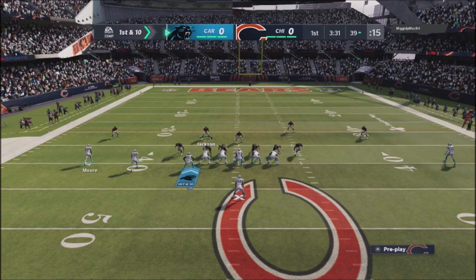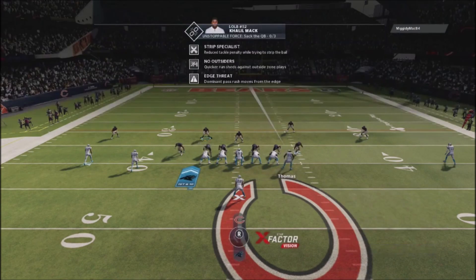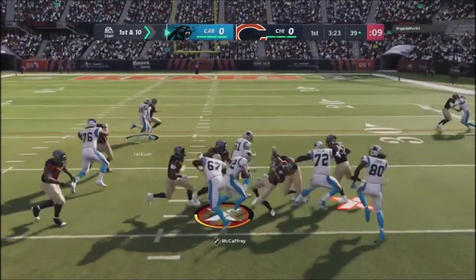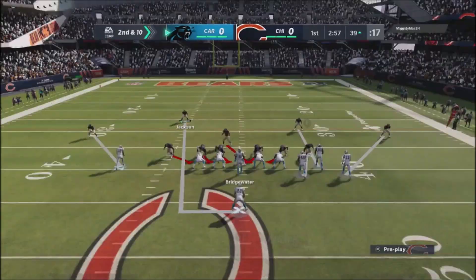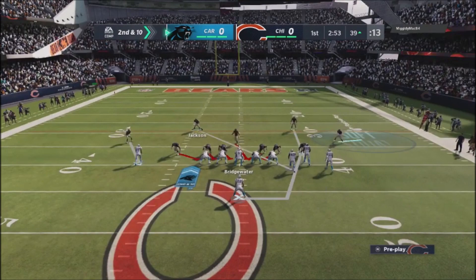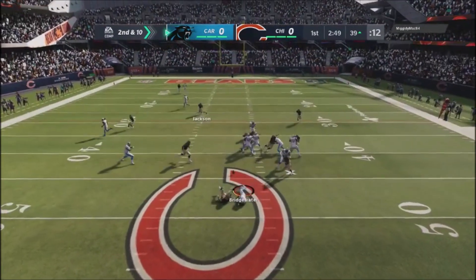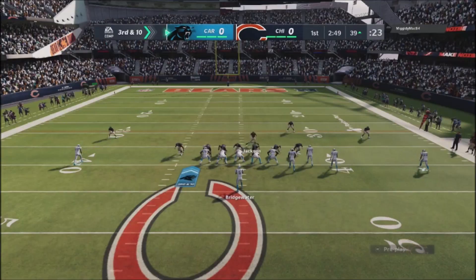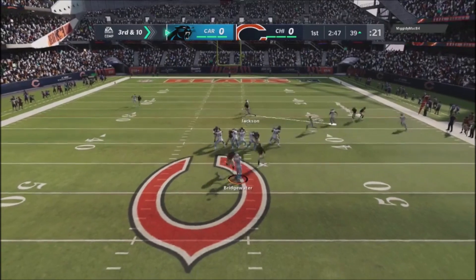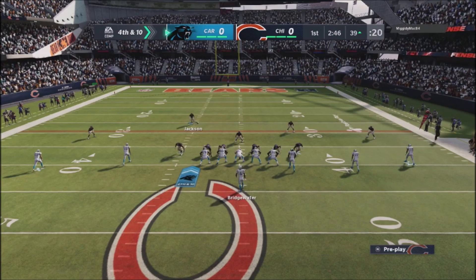Right here I'm running a 43 even formation. This basically gets the linebackers down on the line. You've also got a middle linebacker, and I'm basically blitzing the house — playing the sidelines and usering over the middle. This is a defense this guy actually started struggling with. The pressure comes up the middle, he doesn't make a read fast enough. Double A gap — if you don't block that running back, one of those guys are going to come in.